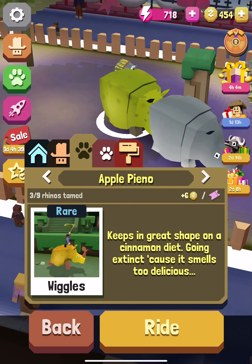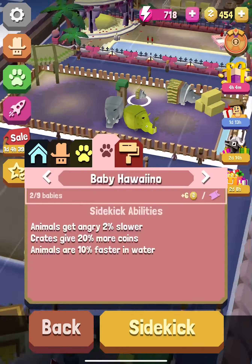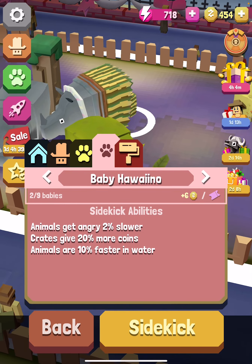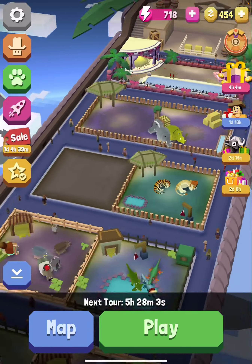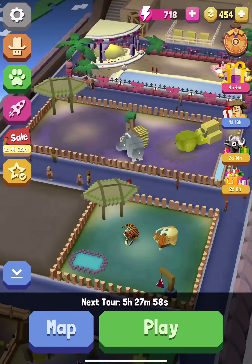...Hawaiiano — whatever you call it — and Apple, and a baby Hawaiiano. Animals get angry two percent slower, create to give 20 percent more. I'm going to put this as my sidekick. Here are my tigers: this is the Liger, this is the Tiger.